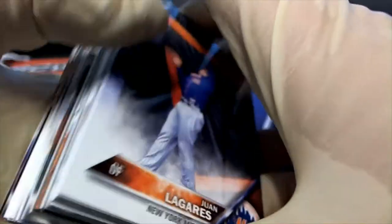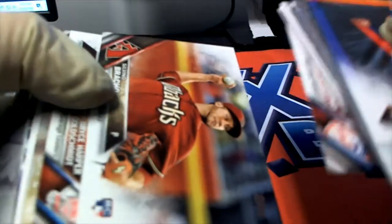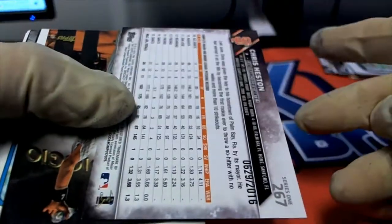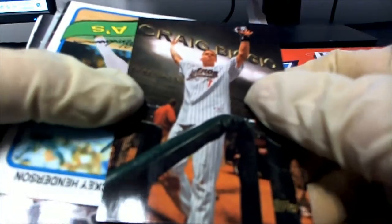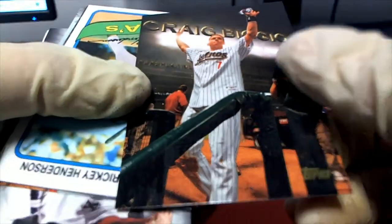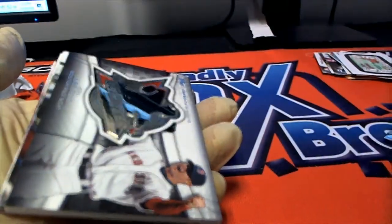I think there's a hit coming up — what kind of hit we got popping? Here we go into the inserts. Future Star number 2016. Nice Biggio Perspectives. Craig Biggio. Rickey Henderson. And here is a hit right here — Jon Lester.